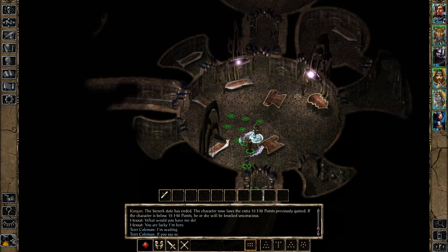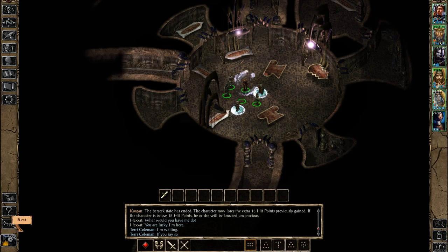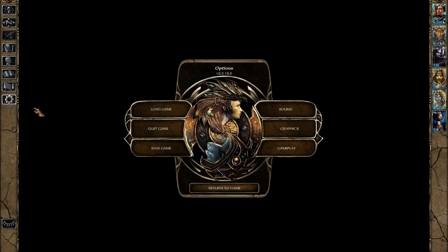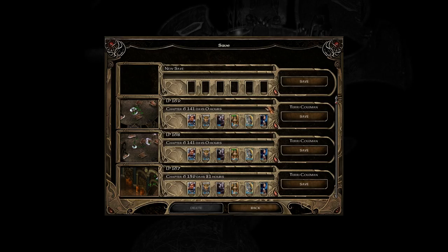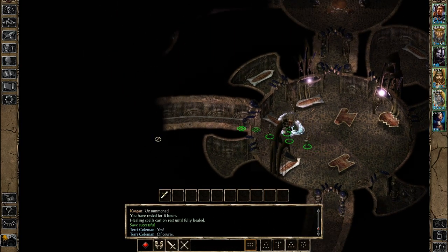We need to go to the Illithid area and to the Githyanki area. You may not think there's a way to get there, but there is — we just have to go the opposite way from where we entered. There is a stairway to the north, which we used to get here, and a stairway to the south that I initially ignored, which takes you to the Githyanki location. We shall rest and save, because Illithids are no joke.